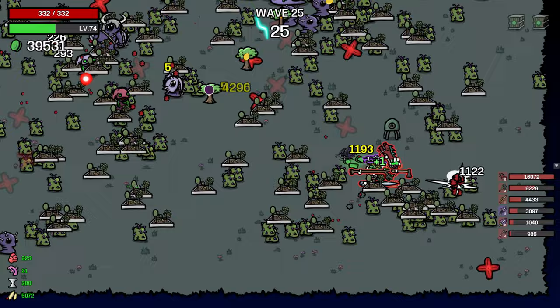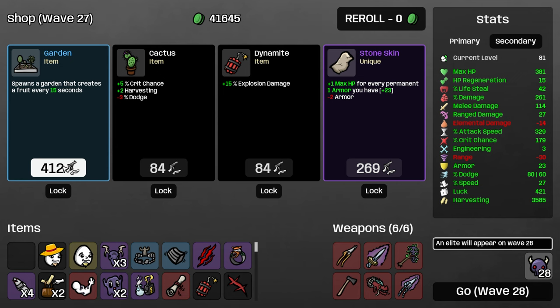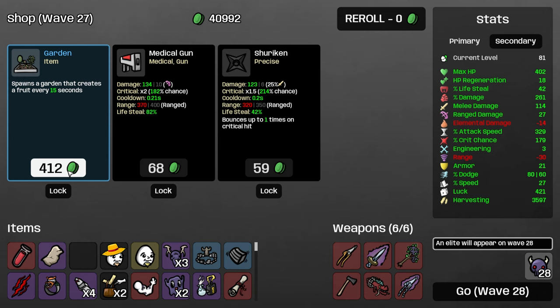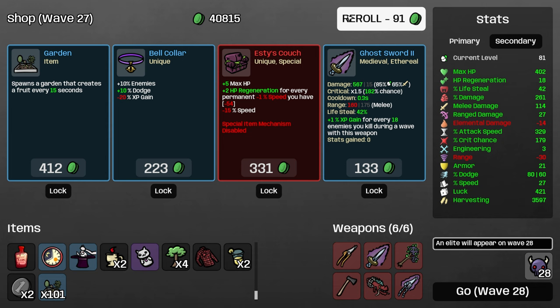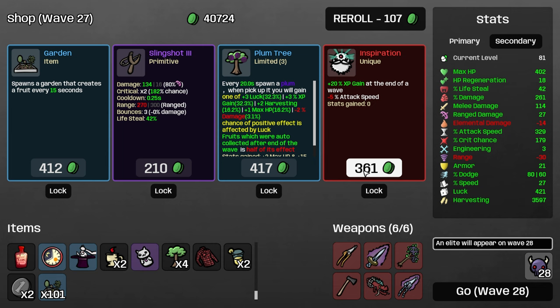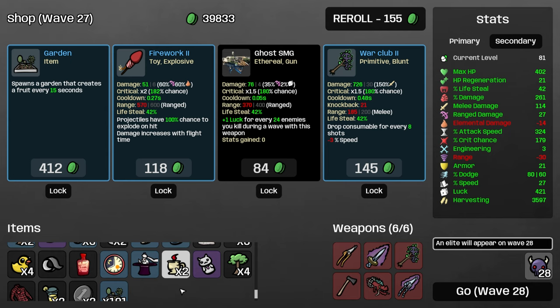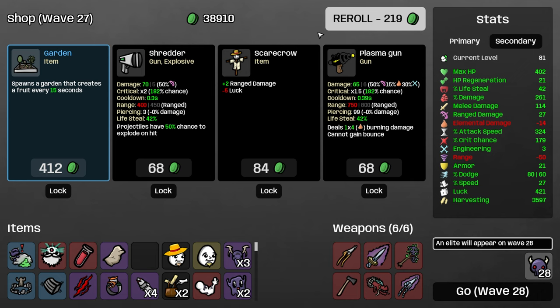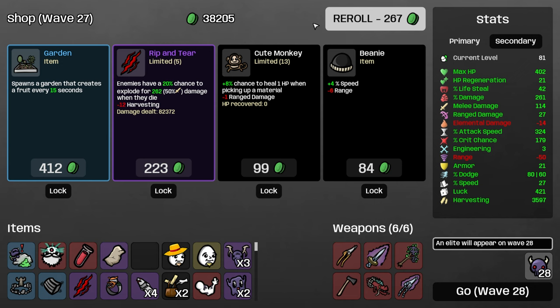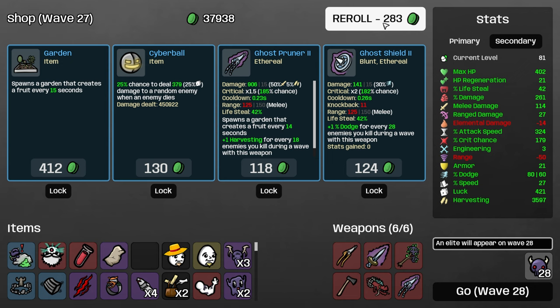Okay, we're going into the elite wave now. We're also probably going to end this video at wave 30, because we're coming very close to crashing the game at the end of every wave. We now have 101 gardens, which is turning out to be quite the problem.